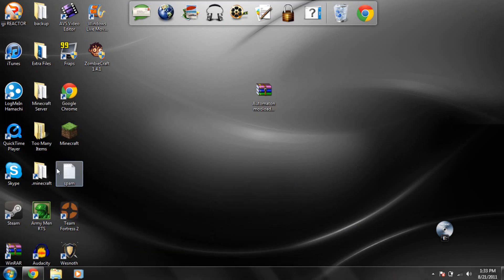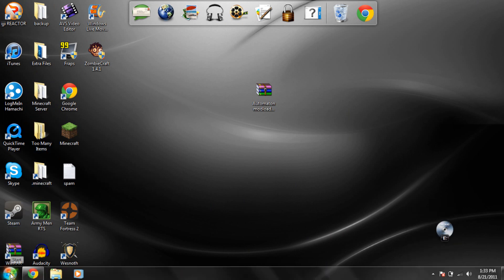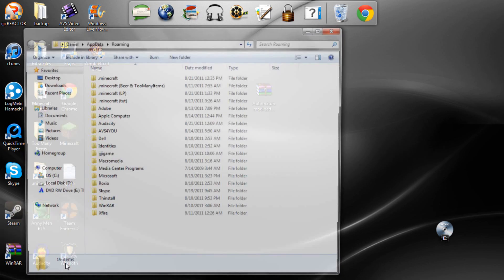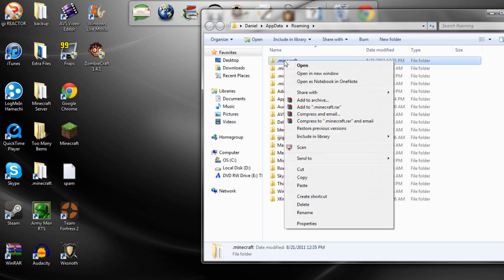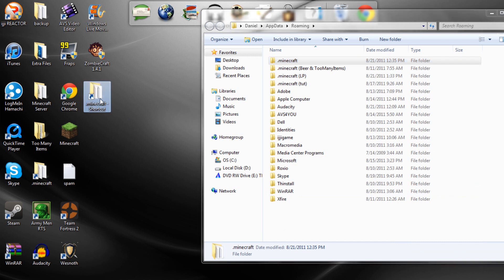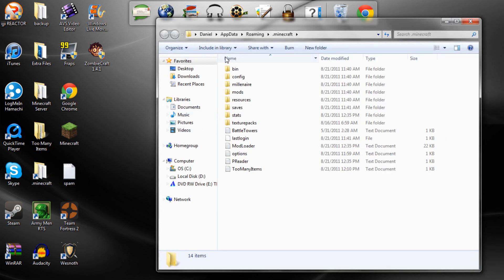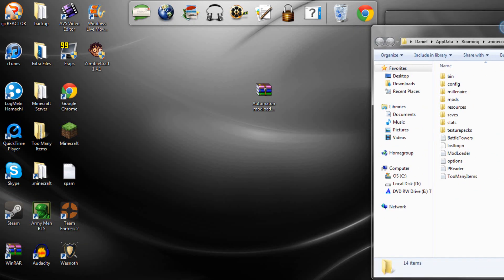I'm going to click on the Mod Loader version since I am using Mod Loader. You're going to want to go to your Minecraft folder. If you don't have a shortcut on your desktop, go to Start, type 'run', and inside Run type '%appdata%' with no spaces and click OK. I'd recommend making a shortcut — right-click your .minecraft folder, go to 'Send to', then click Desktop and it'll create a shortcut for you.